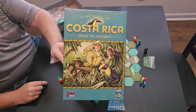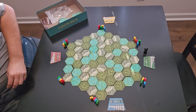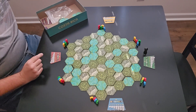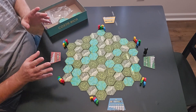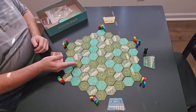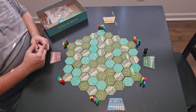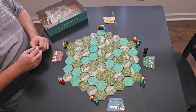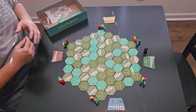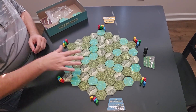All right everybody, here we are at the gaming table with Costa Rica. As you can see here, we are going to do some adventuring — exploring into the forest, the mountainous, and the water areas, trying to locate different types of animals. Each player gets a turn leading an expedition. What you're going to do is shuffle up all the tiles and place them in this kind of order.